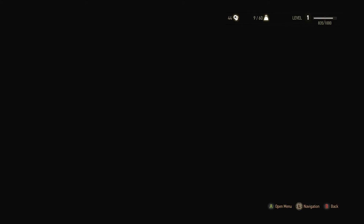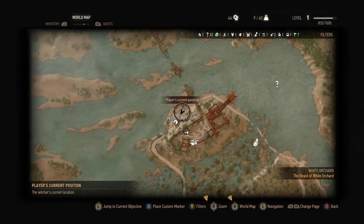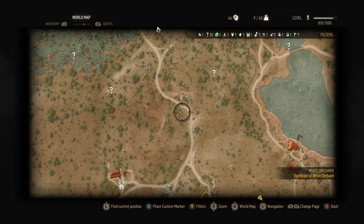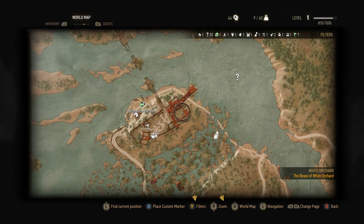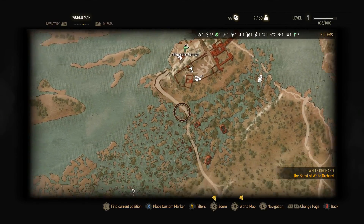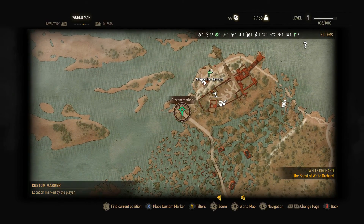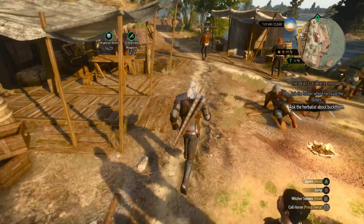Let's see about fast travel. The herbalist is right here and we can fast travel from here, but I prefer to come this way and see what else is on this path. Where's my horse? Right here.